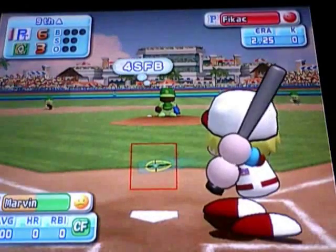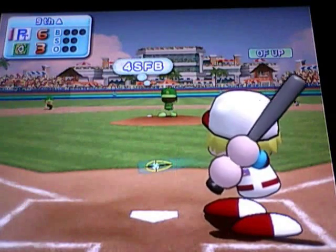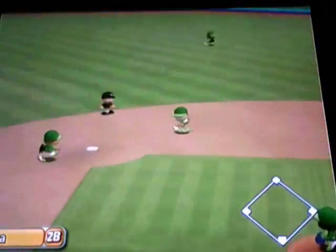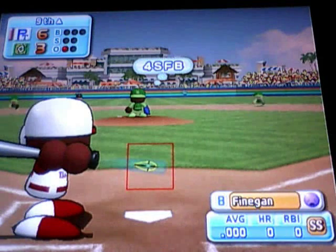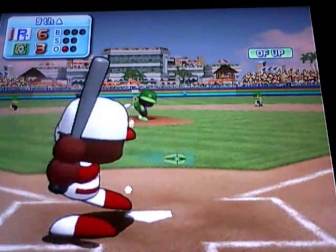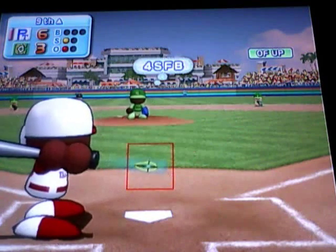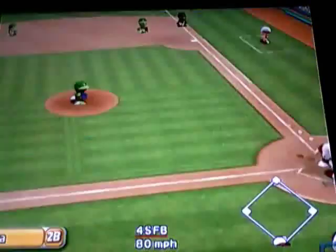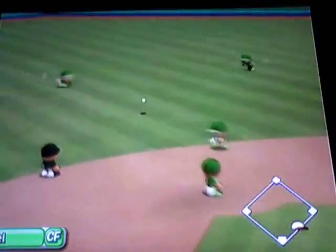0 for 3 is Marvin today. Line drive, caught by the second baseman. One away. It's Finnegan, he's 0 for 3. 0-2, 0-1 — a low strike there. Popped up to center — base hit.